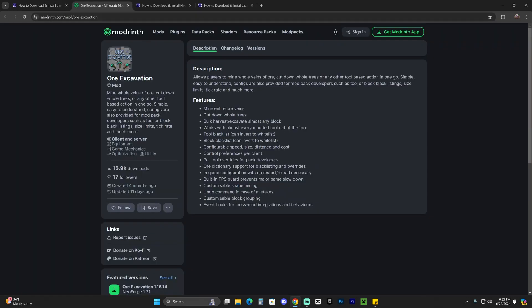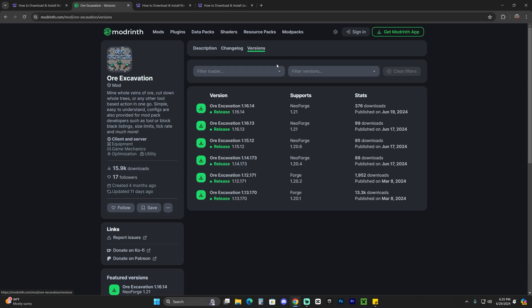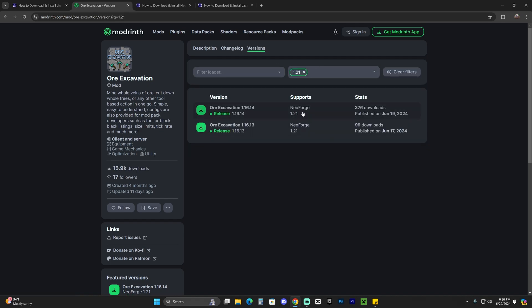I'm going to download from Modrinth. Once over here, just head over to versions and then choose 1.21. It might help if you filter for 1.21 versions, and then as you can see you will get only the 1.21 versions listed.